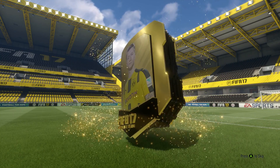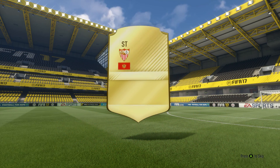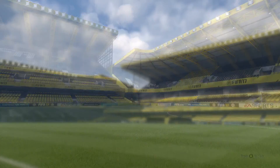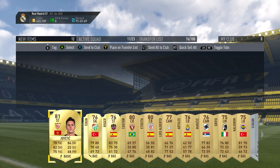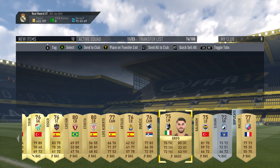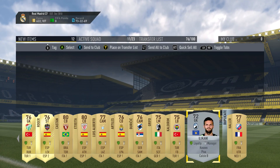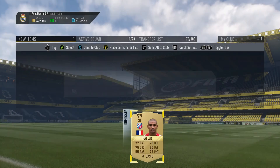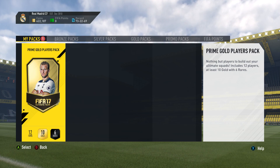The Premium Gold Players Pack — who can we get? Not that high rated. Jovetic — 81-rated Jovetic of Sevilla. So not really amazing, yeah that's actually pretty garbage. Oh well, still got one more pack. I'm just gonna store all those guys in the club — none of those are really worth noting. So this has been pretty disappointing so far.